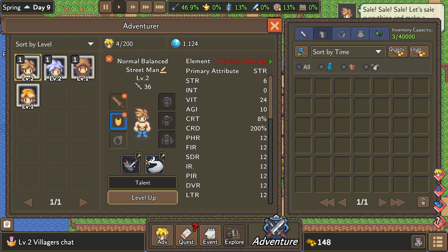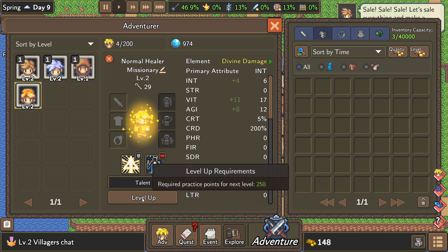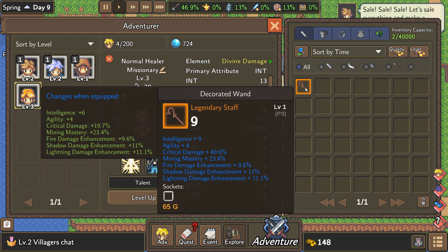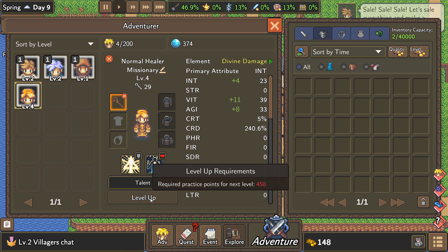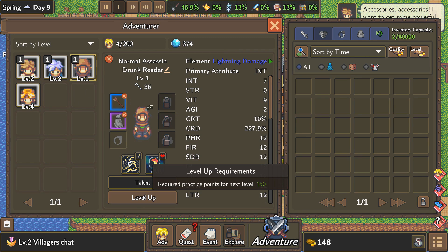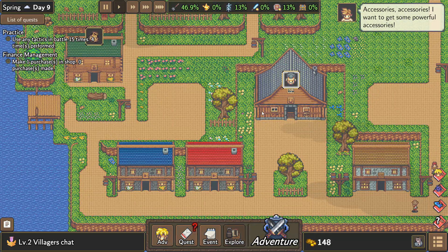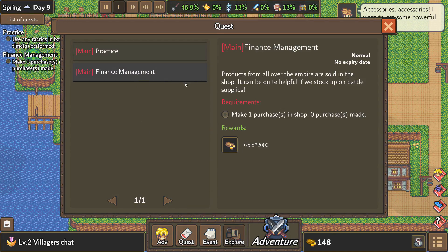That sounds like a plan. Is anybody ready for a level up? I'm going to level up the healer real fast. Oh wait — we have the legendary staff, give that to him. Legendary staff equipped right there. He can level up again? Might as well level him up again. No reason not to just dump points into people — he's level four, he'll get a talent pretty soon. Now we've got a healer and maybe I can spend rage points on healing people up if the fight is going poorly.